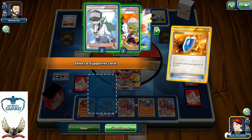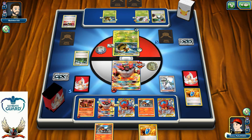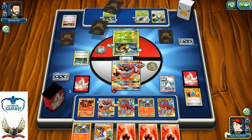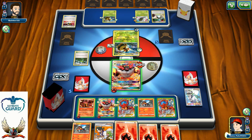There's a VS Seeker and of course it's going to be for N. Right now with that N, he's going to have only 3 cards available. So I'm still looking forward to powering up one of my Volcanions.